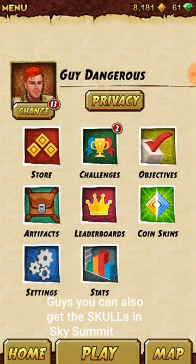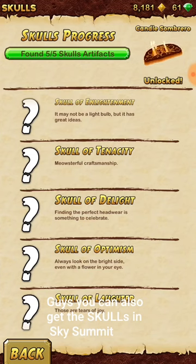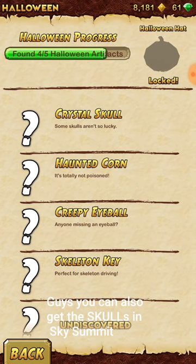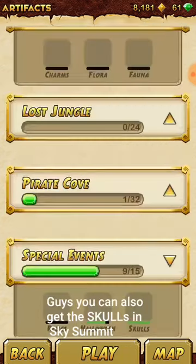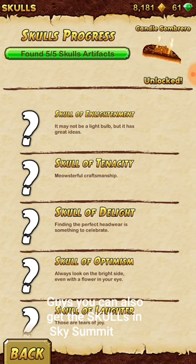I hope you guys get it. Let's go to artifacts — it comes in the skulls, you need all five of them. I haven't unlocked the Halloween one yet, but I'm only missing this last one. That's my tips and tricks, and happy Halloween in advance!